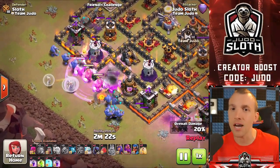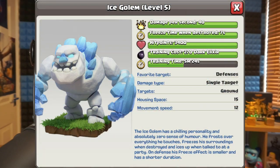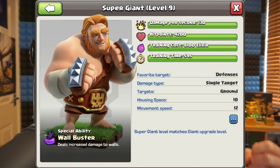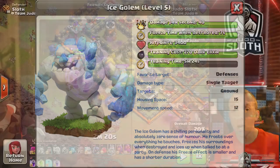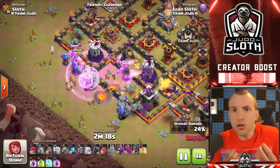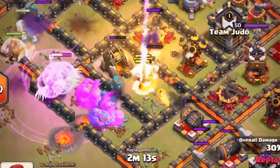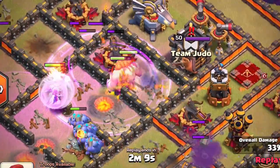Super giants also do 4x damage against walls. Comparing to the ice golem at 15 troop capacity — yes, you get the freezing effect as its big advantage — but it does not have the same hit points. A super giant at maximum level has 4,200 HP whereas an ice golem only has 3,400. So if you are using the troop for tanking specifically, the super giant will be your best option, not to mention the 4x wall damage.